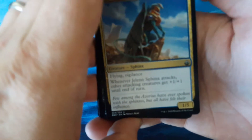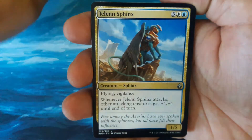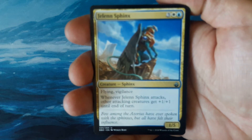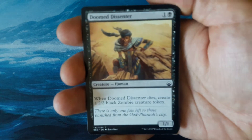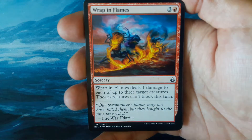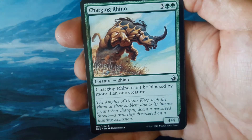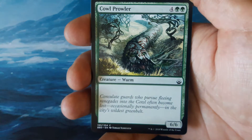Get these in order. We have an uncommon in the front, so there's a possible foil. We have Jelen Sphinx for our uncommon — 3 and 1 white and 1 blue, Flying Vigilance, a 1-5. Whenever Jelen Sphinx attacks, other creatures attacking get a +1/+1 until end of turn. Doomed Dissenter is our first common, then Sky Streamer, Champion of Arishin, Wrapping Flames, Urborg Drake, Negate, Charging Rhino, Millennial Gargoyle, and Cow Prowler.